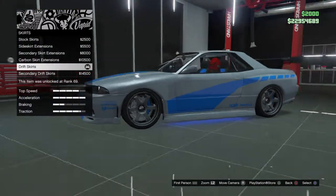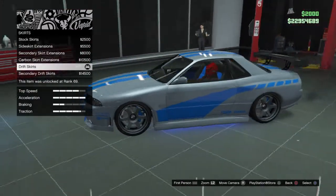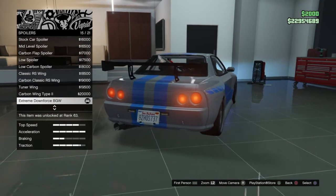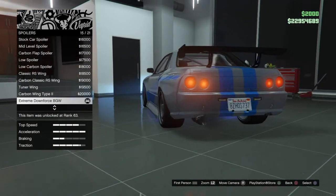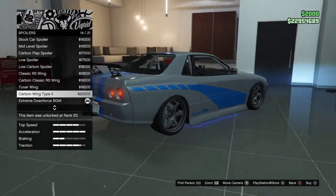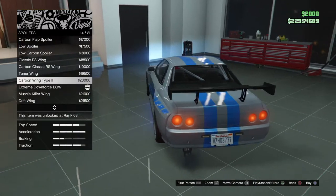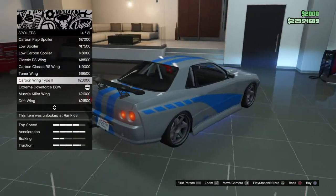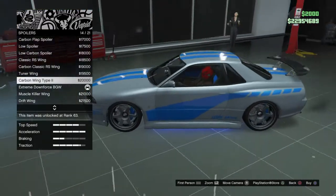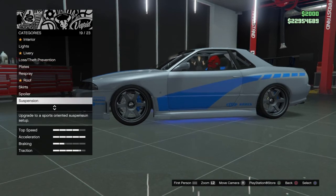Keep the roof stock. For the skirts, get the drift skirts because in the movie they kind of stick out, so that's actually worth getting. For the spoiler, go down and get the extreme downforce BGW or the carbon wing type 2 — they're both good spoilers. The only downside is you can't change the color to blue, even though in the movie I think the spoiler was blue.